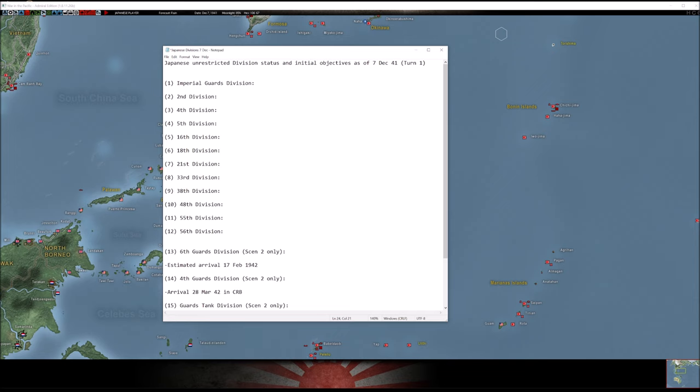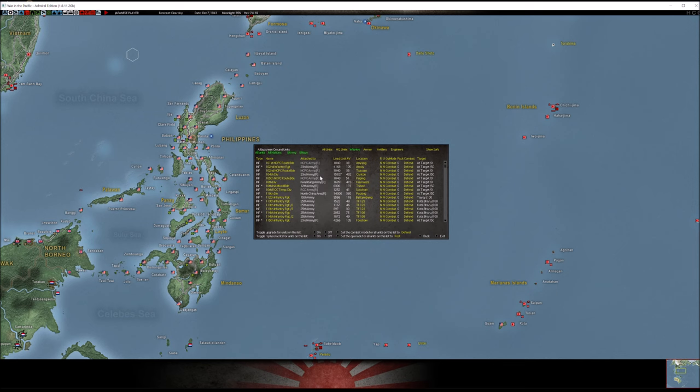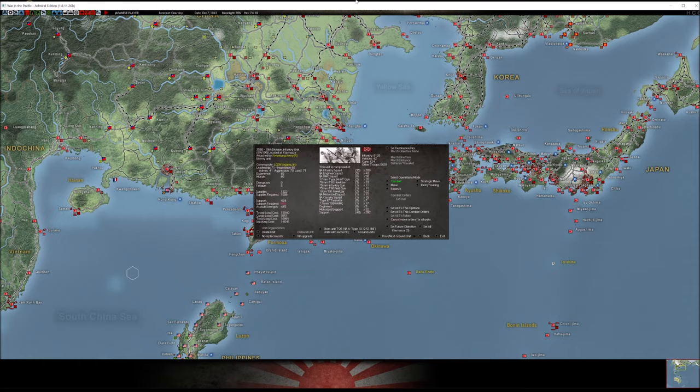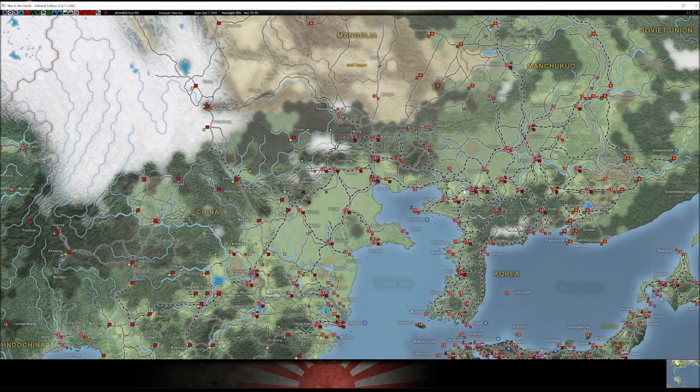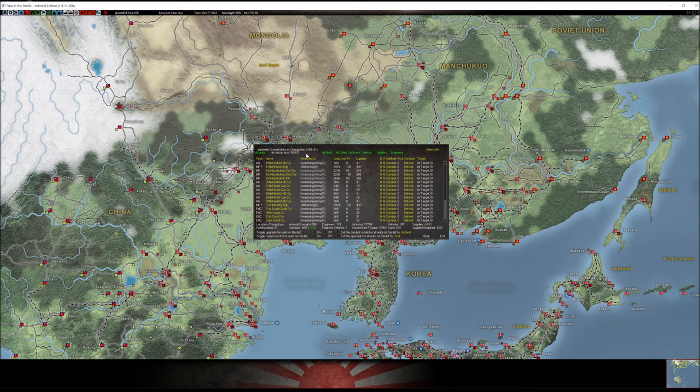These are the 12 unrestricted divisions. 'Unrestricted' means they're assigned to a headquarters that has no movement penalties or restrictions — you could take the Imperial Guards Division, put it on a transport, and send it all the way to Australia with nothing stopping you. The game has tons of divisions; Japan has quite a few, but many are locked behind restricted headquarters. For example, the 10th Division is attached to the Kwantung Army, which means it needs to stay in the Kwantung Army area and cannot be shipped out by sea.